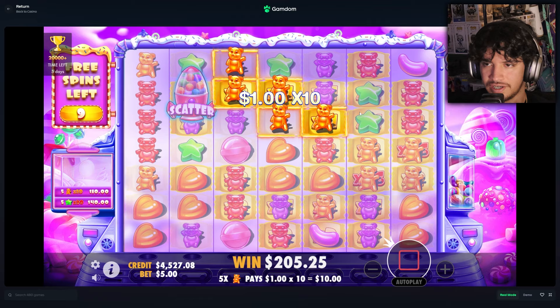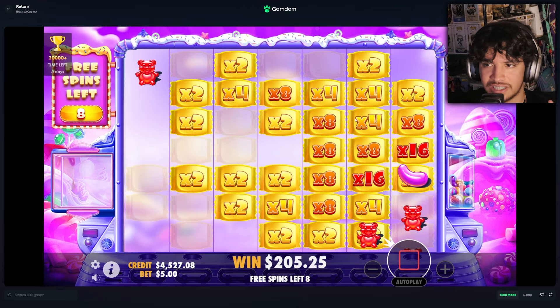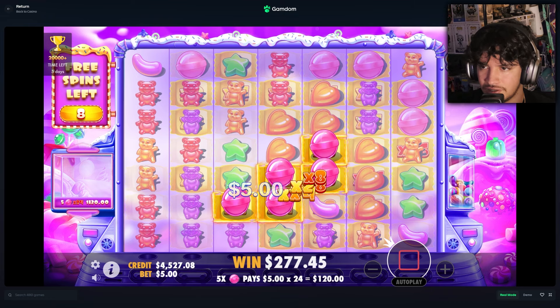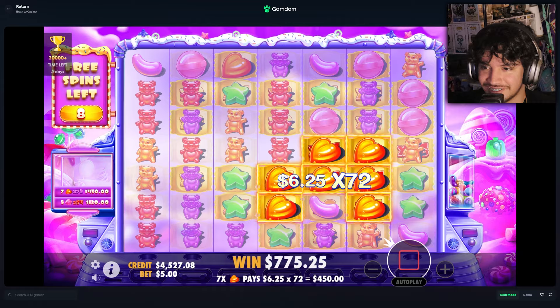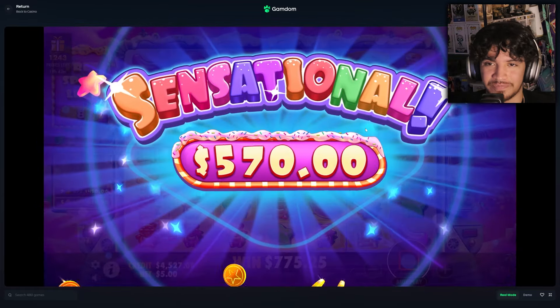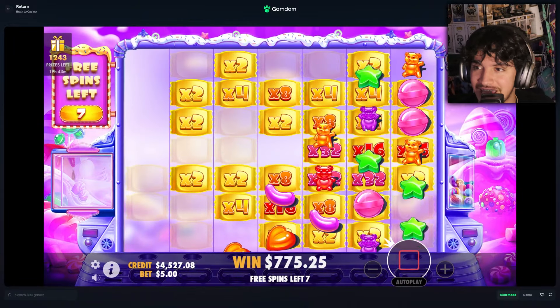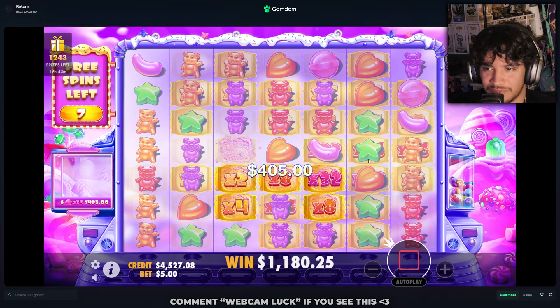The multis are insane right now — I mean we have a lot of them, that's what I'm trying to say, the setup is looking good. That is top symbol and that's gonna be the orange — nice! 772 here, this is such a good setup, especially still having eight spins here. Come on, this is actually the webcam luck — it has to be the webcam luck.